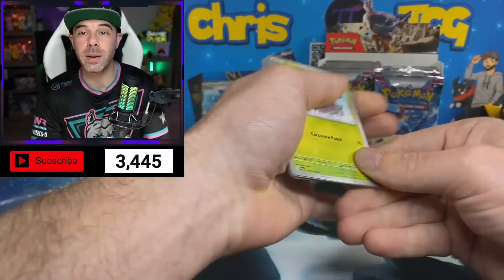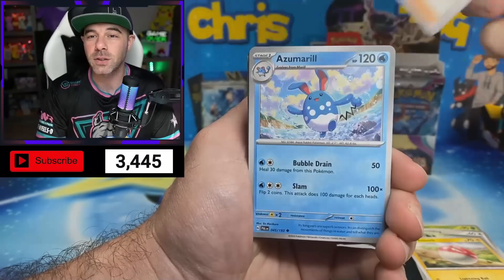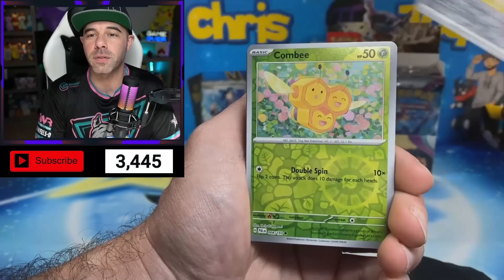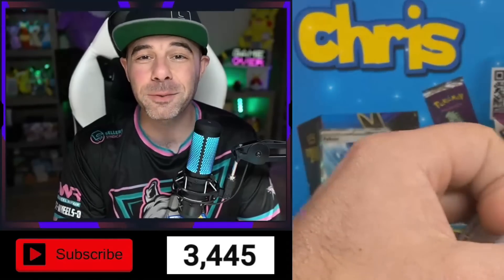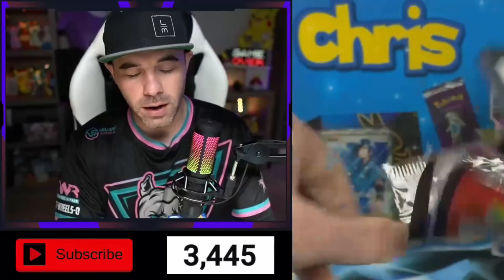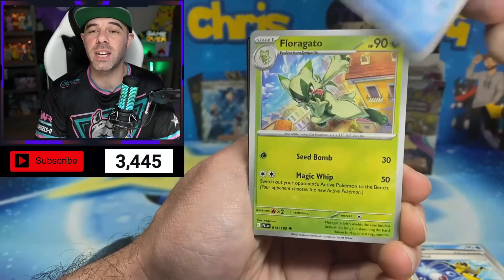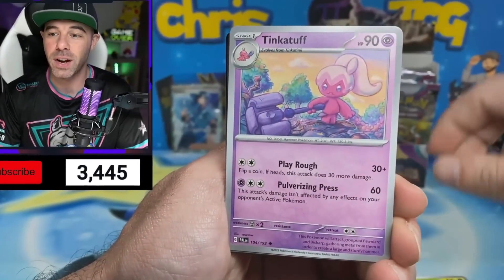We're going to be doing a live stream this weekend — opening up a build and battle case. That's going to be a lot of fun, so make sure you guys tune in. It's going to be Saturday night, 7 PM Eastern. We have a Therapeutic Energy reverse holo, a Vespiquen, and a Slaking regular holo behind that. I'm just absolutely excited about this set because there are some really important trainers for the TCG in here, and it's going to be a lot of fun to see how those affect the meta.